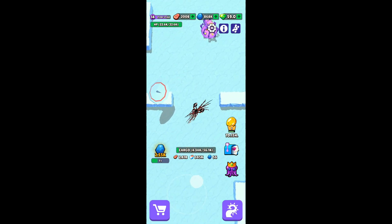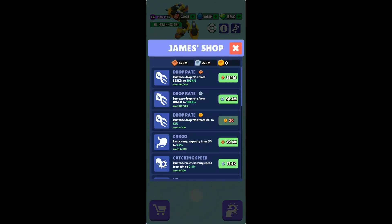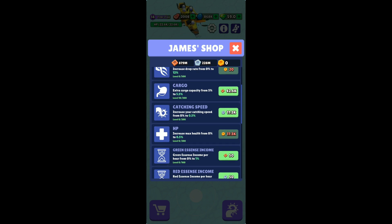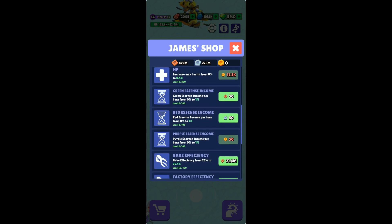After you cross level 13, you move over here and find a new shop - James's shop. Here we get a bronze-color square, a silver pentagon, and a golden hexagon. These elements are used to improve the drop rates of resources, and you can use them to upgrade your cargo capacity, catching speed, and HP. There's also green essence income, red essence, and purple essence - basically the bronze, silver, and gold from those six farms in the winter area.